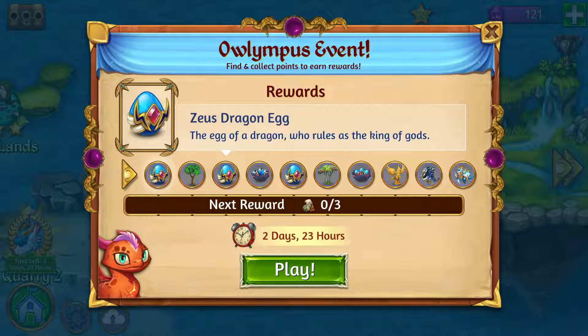The next reward is an epic item — a golden siren statue. When you put that down in your camp, it's going to spit out four epic dragon eggs. We don't know which ones they'll be; they might be owl-oriented since I don't see any owls so far.